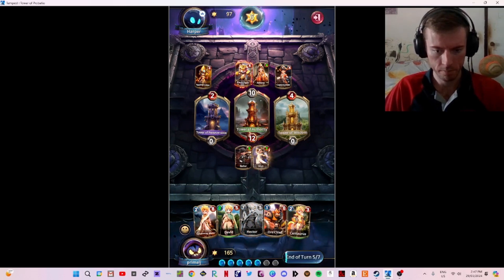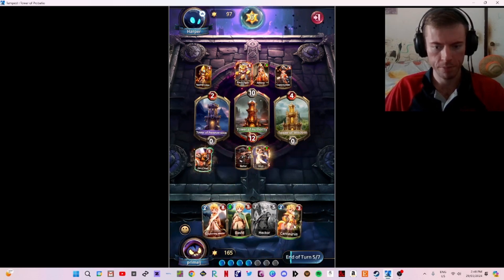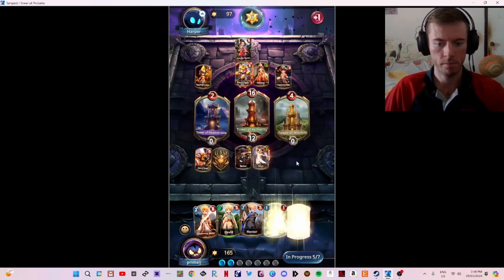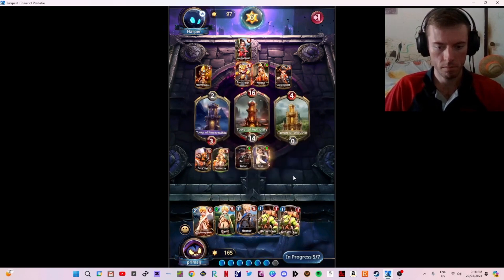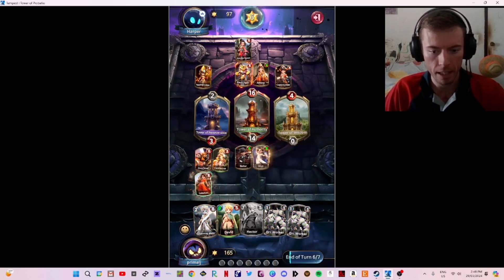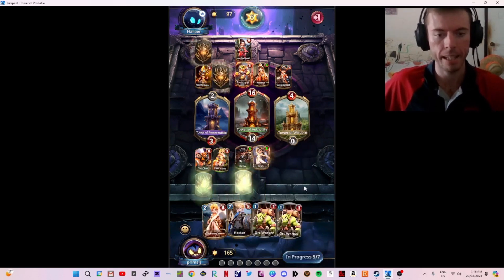Senatorus — interesting. I think we'll go with the Orc Chief, then we can go with the Senatorus. We didn't get that one unfortunately, but that's all right. We've got Lakshmi — very, very good. Lakshmi is fantastic here. Then we'll do Lakshmi on the left, David straight in the middle, swarm the board, and then we can play Hector. Hopefully that can get us the game.